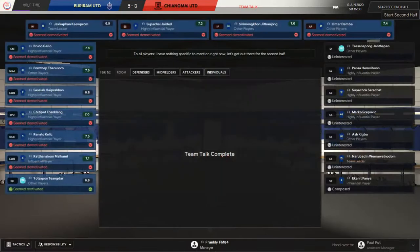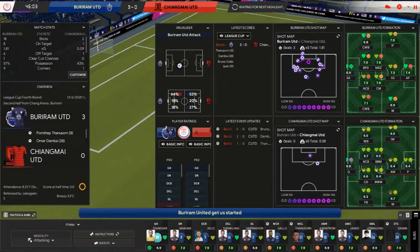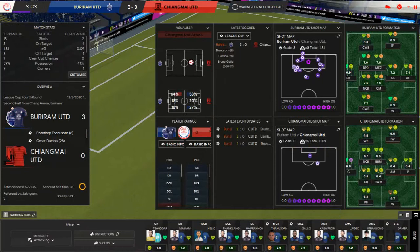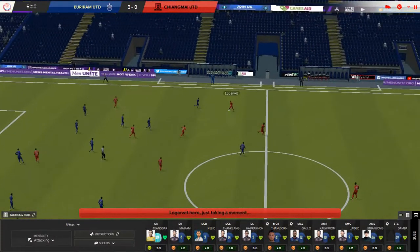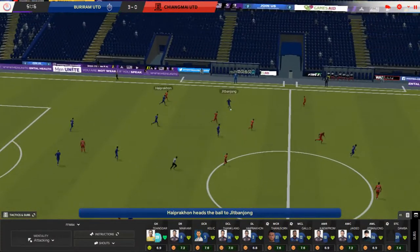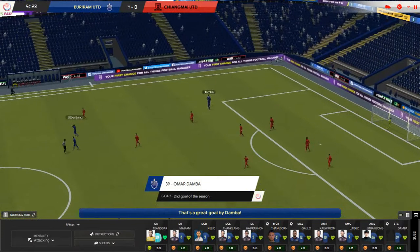We're not going to make any changes at half time. However, it sounds like my assistant said something because our players are all demotivated — Dambour looks angry up front and there are a few other angry faces. That's probably the one downside to leaving your assistant manager to do team talks — you never know what they're going to say, and it could affect the morale of the team. But still, Dambour's in on goal now and he's done it again — pretty much a carbon copy goal.